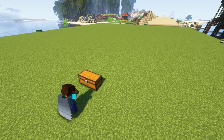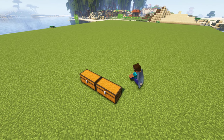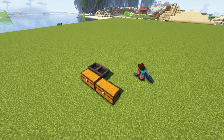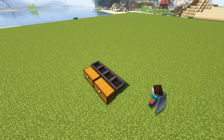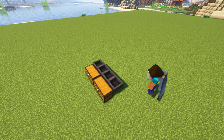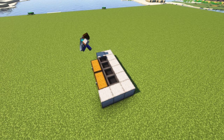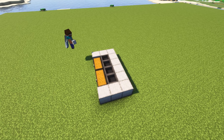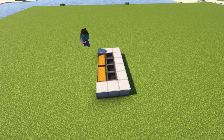Start by placing two double chests over here. Then place hoppers behind the chests like this. And then place your building blocks around the hoppers like this. Then place trapdoors above the hoppers.